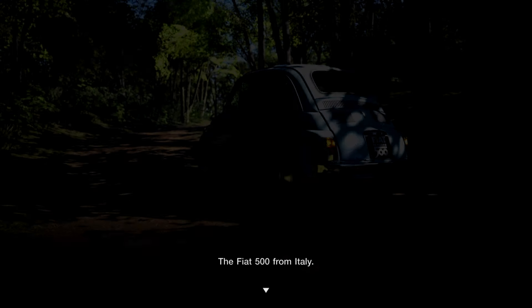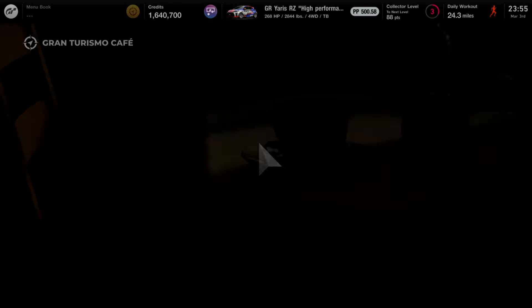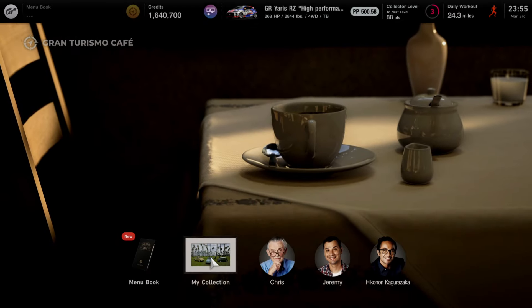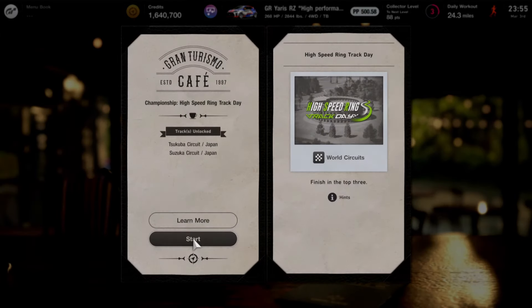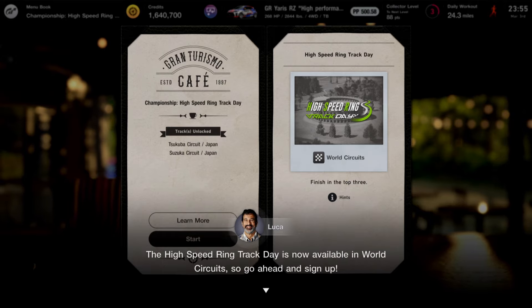They're simple races that you guys can win. I believe you only have to do about six of them — three for each card. And once you guys go ahead and fill up the European cards, just like I did here in the video, then you guys are going to get a high speed track race. Right here you guys can see you're going to get a high speed ring track day.